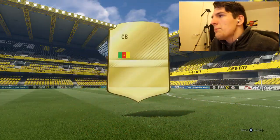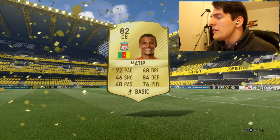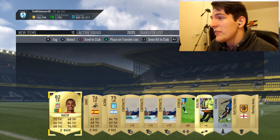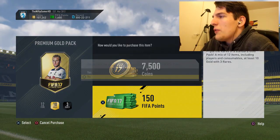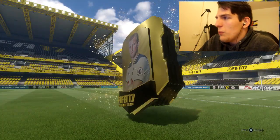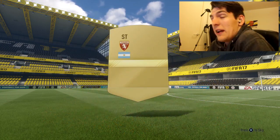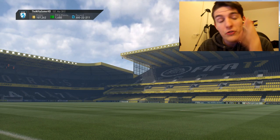There's a lot of new SBCs out. Matip, 82 rated, not too bad. There are a lot of 84 rated players going for a lot of coins now because of new SBCs, so if we hit an 84 rated player we are making a lot of money. Hopefully we can get ourselves an inform, because the team of the week is very, very nice as you may have seen from the start of this video.